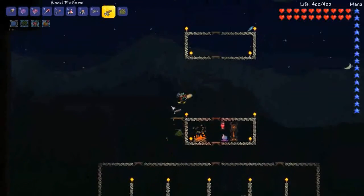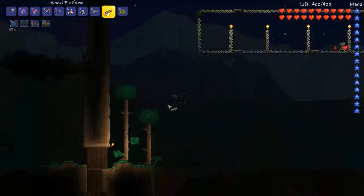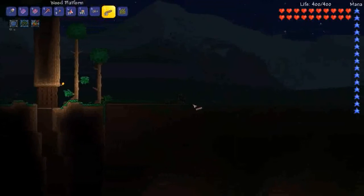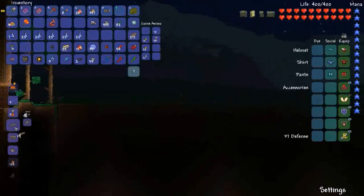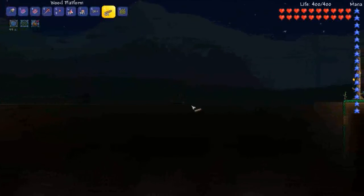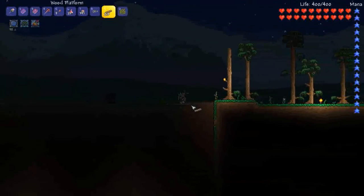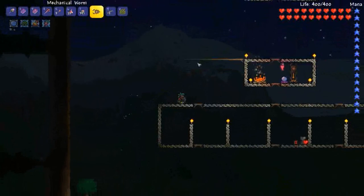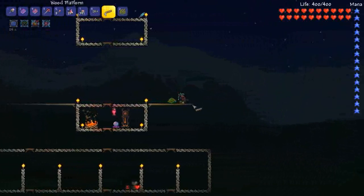For Skeletron, all you need is mobility really. One thing I'll do is put a platform over the pit in case I fall down, since I'll probably have my wings on during the fight — you need to be able to fly against Skeletron, he's just so fast. I'll just get some platforms up and that'll pretty much do it. See you the next night for the Skeletron Prime fight. See you soon, guys. Bye!